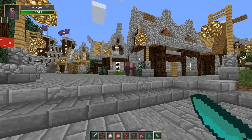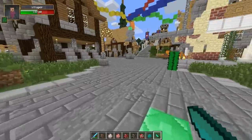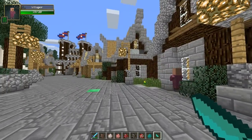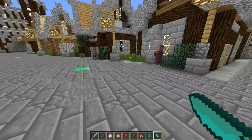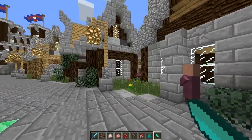Now what you can do with this is you can actually eat villagers — you can eat any mob — but since this is the cannibalism mod you can actually eat your friends on a server. You can just take a piece of them and eat it just like that, or you can even eat yourself.